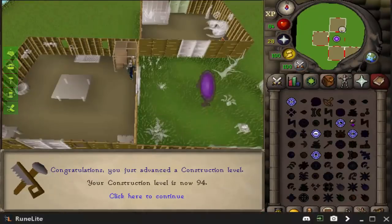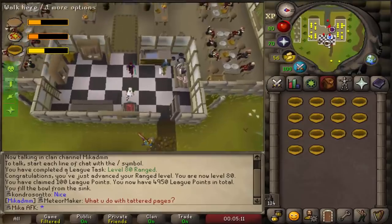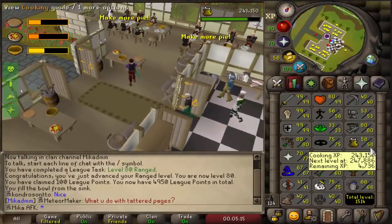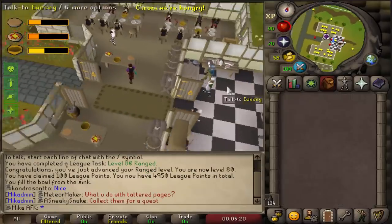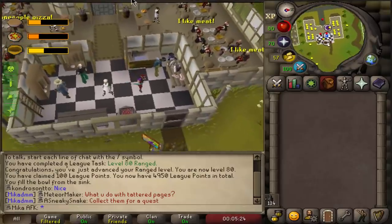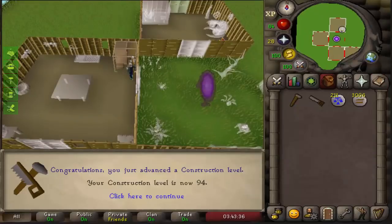Here's 94 construction. At the same time, let's see how much XP we actually get if these mess hall people want to eat. That was so little XP. Am I missing something? Usually it's so much more XP.